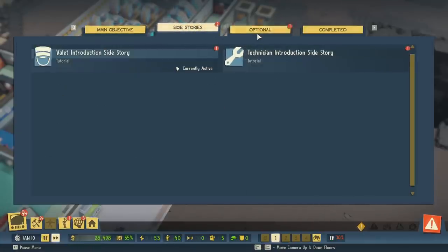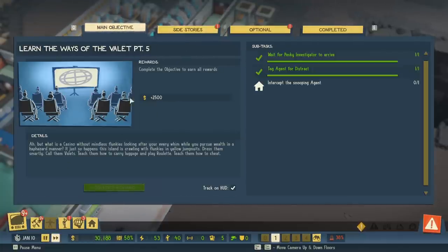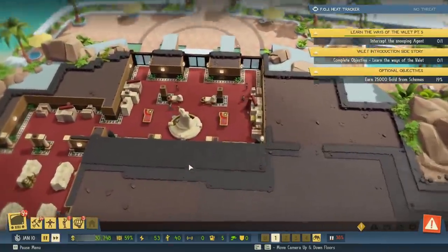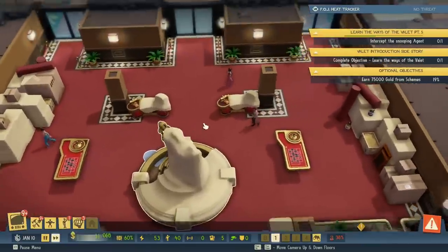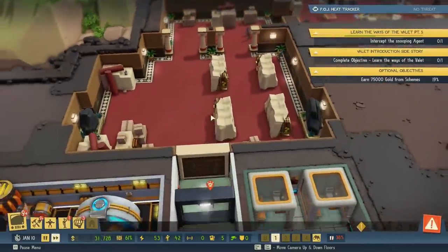Technician introduction side story. We have so much more to do. Let's go find him. Return to list — we've got to complete the other one first. That is finishing up distracting this guy — the way of the valet. We've got to distract that other person. He's trying to get in. Your minions will escort any unwanted guests to a safe spot within your cover operations. They were trying to get in right over here. Give him like a thousand dollars and let him ride.